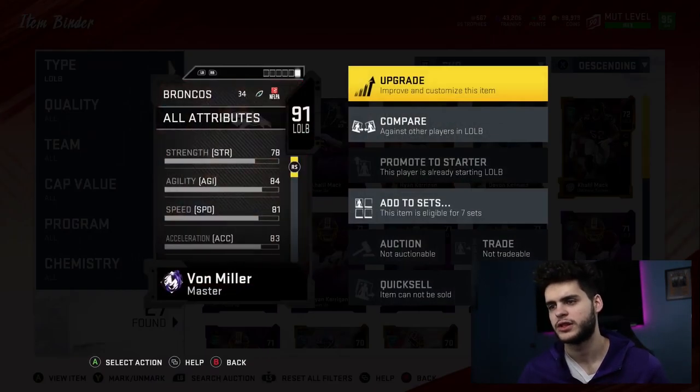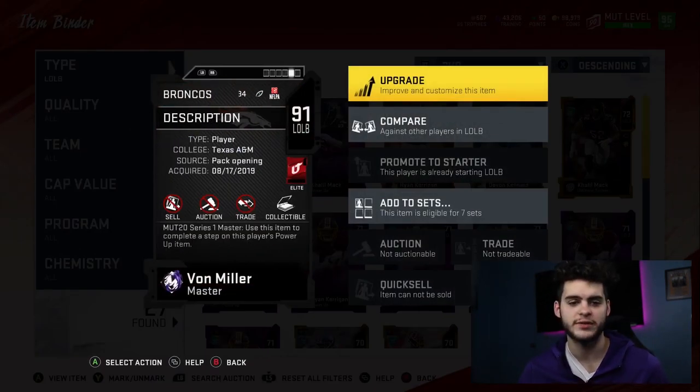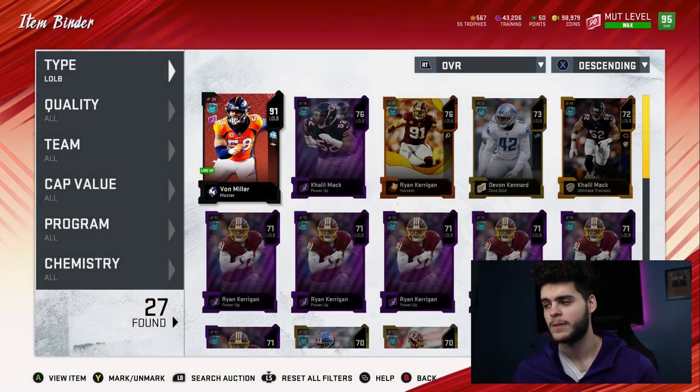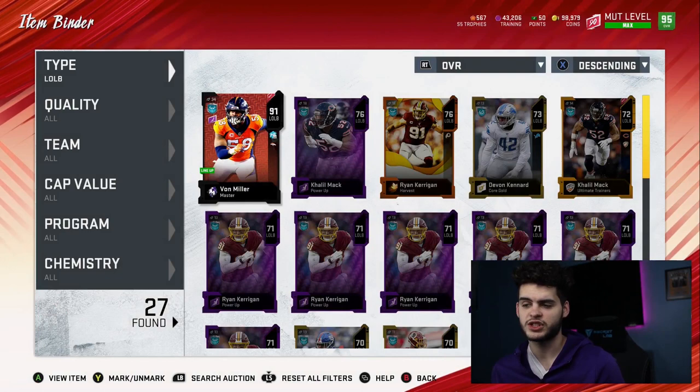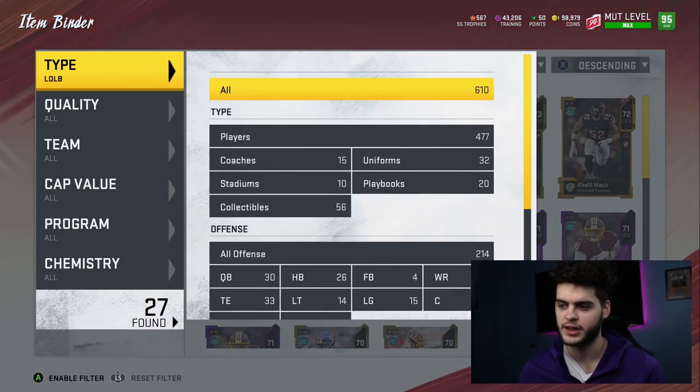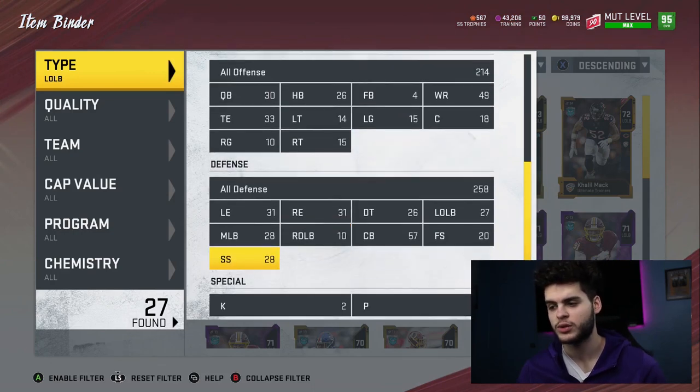I've had Von Miller since literally opening day of this game, August 17th — I really have to get rid of him. The left outside linebacker I'm looking for right now is just a nice zone legend linebacker that's fast and good in zone coverage. We haven't gotten that yet, so until then we rock Von Miller.